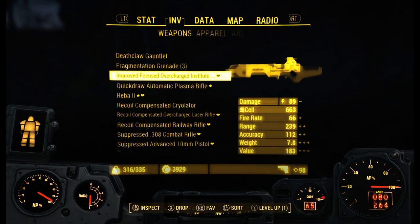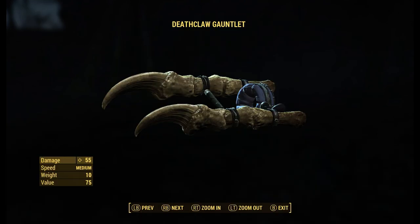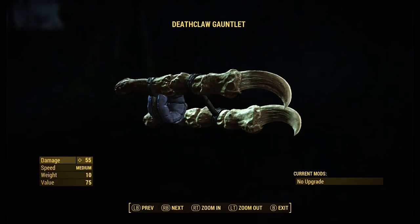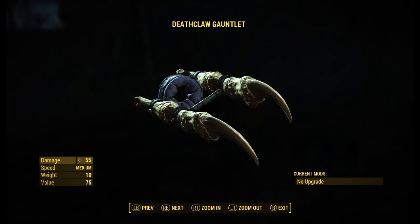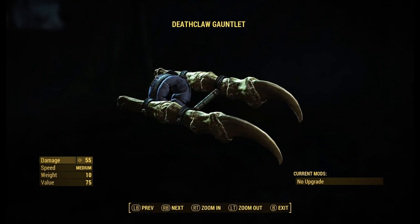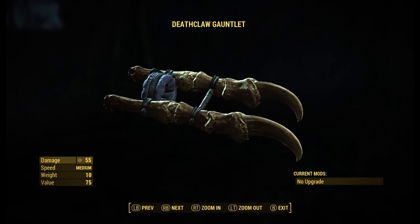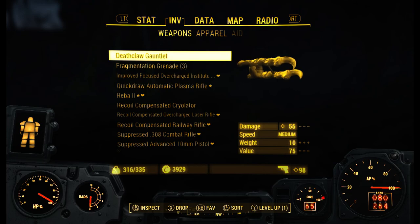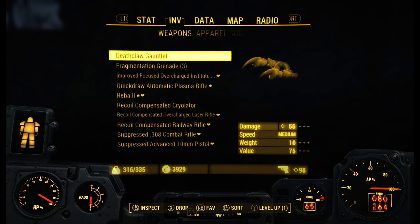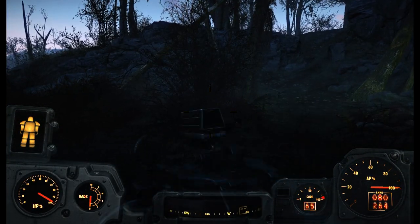Let's take a look at it real quick. Deathclaw Gauntlet — nice! Look at how badass that looks. Now with me picking it up, I don't have any perks into melee weapons, so it's 55 damage with 75 value — which, for not having any perk points into it, is actually not bad. I've seen it all the way up to close to 100 unupgraded, so that's pretty good.